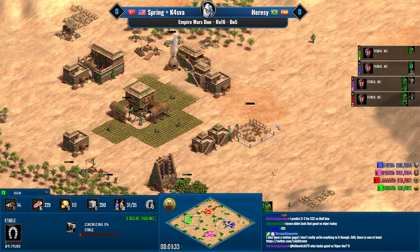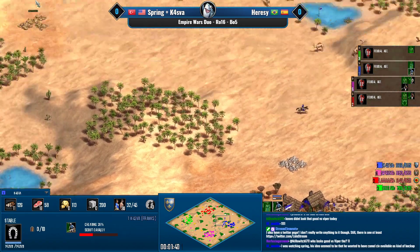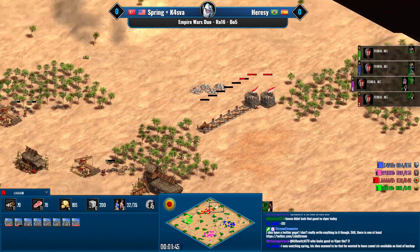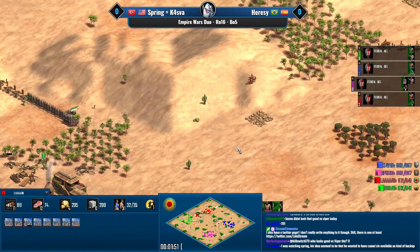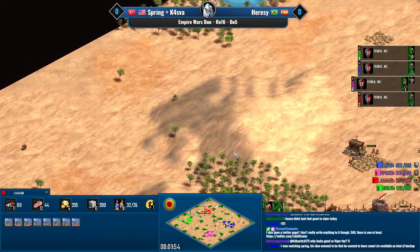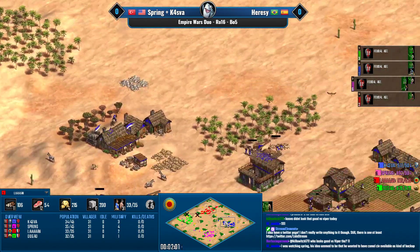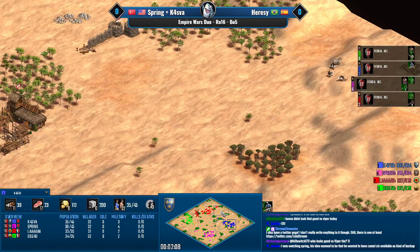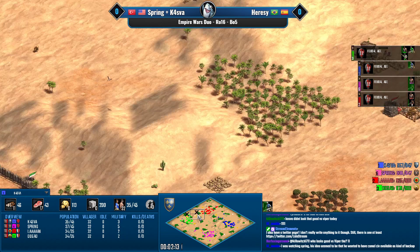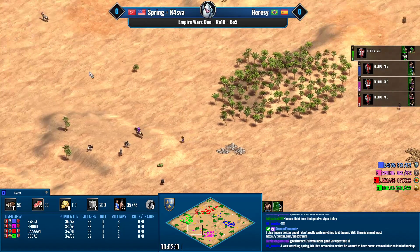Dogao is playing Indians, probably one of the strongest team game cavalry civilizations. Dogao is not going for a stable super early — he's just dropping the stable now. Meanwhile, Kasva is already sending in the scouts. Len is actually close to walling his base off — it's almost like a black forest type map, and this could be an easy wall-off if he hurries, reducing Kasva's scouts to zero.